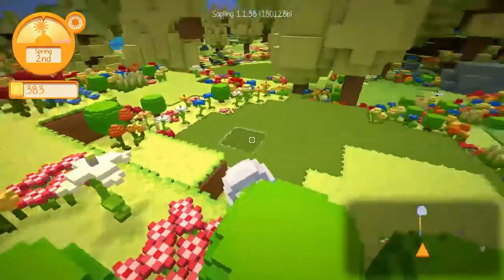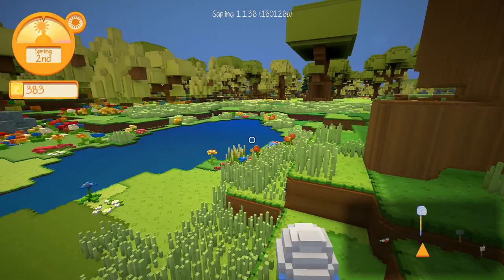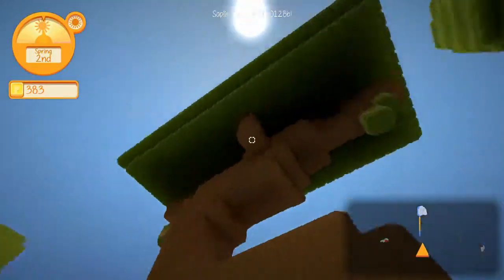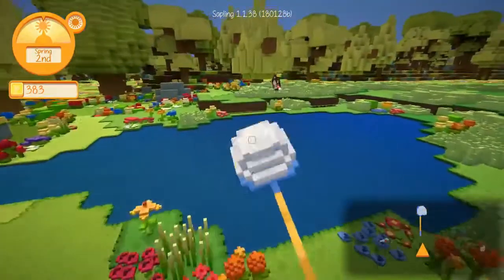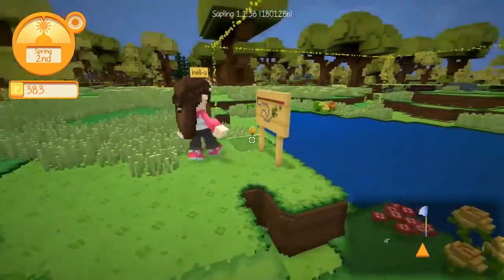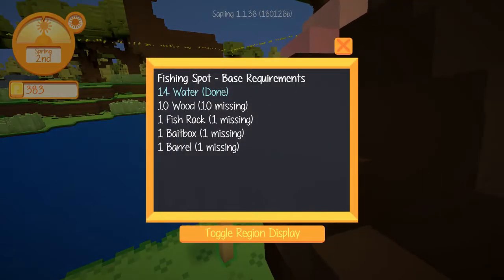So we have the blueprints for it. Let's put down this fishing sign right here. Now we need to read it. If you right-click the fishing sign, you can see the requirements: ten wood, ten missing, one fish rack, one bait box, one barrel.